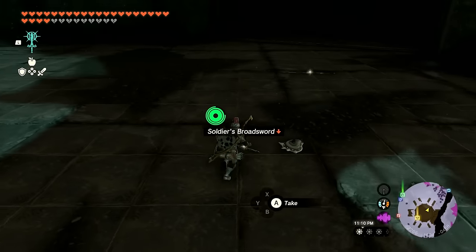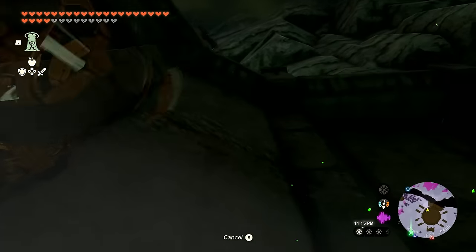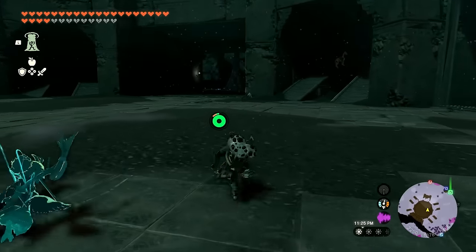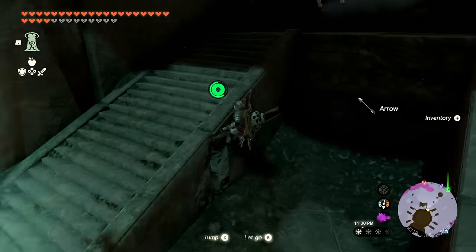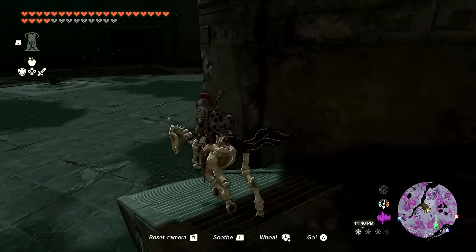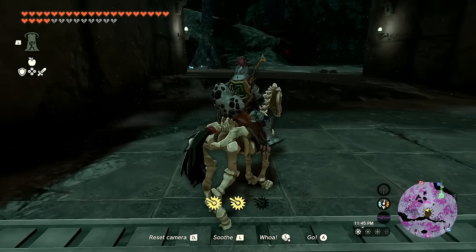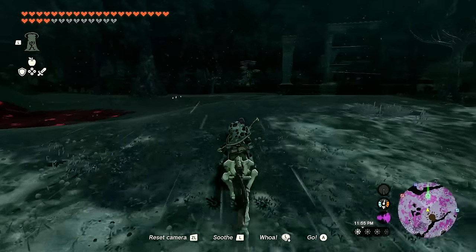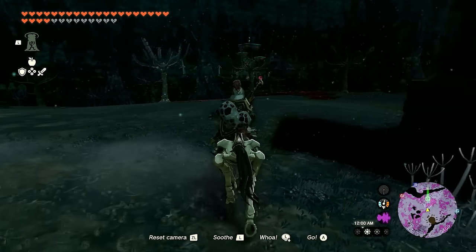I'll put my gear back on, remove the pin, and get out of here — heading to the Yiga clan thing. I'll ride the horse over, that might be the most efficient way. I really need more arrows. Getting the horse down the staircase and over to the green marker on the map. This is just another Yiga clan hideout, but I'm trying to get as many as I can and collect all the schematics.